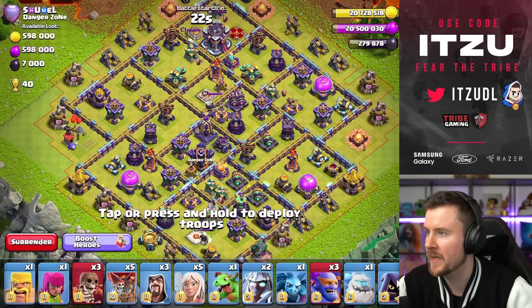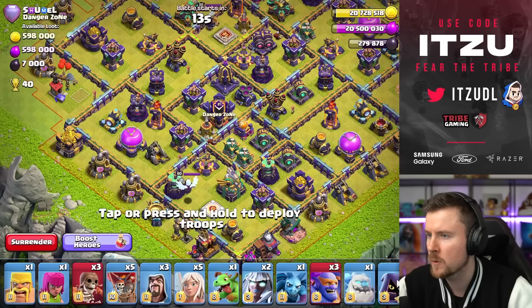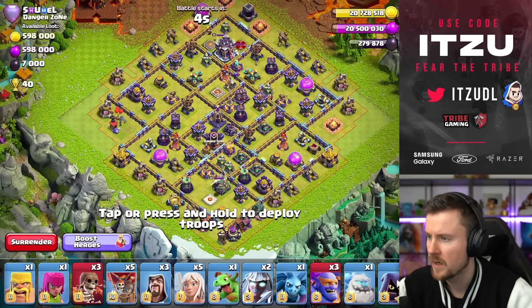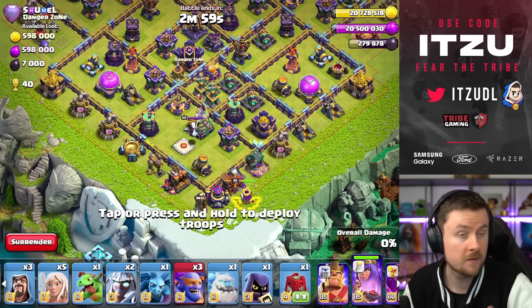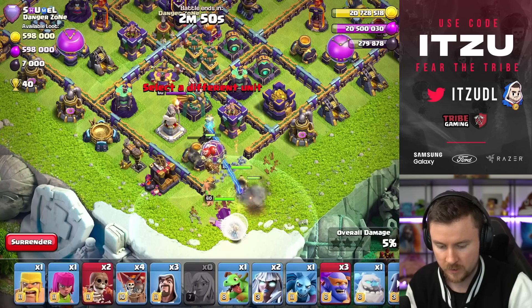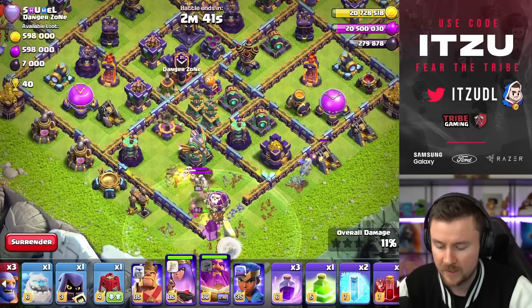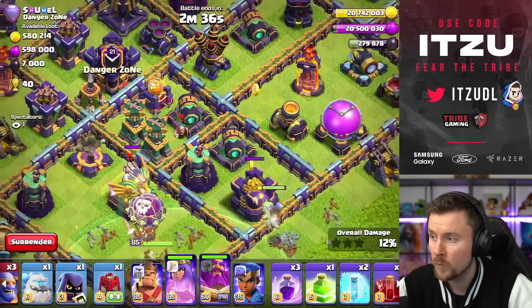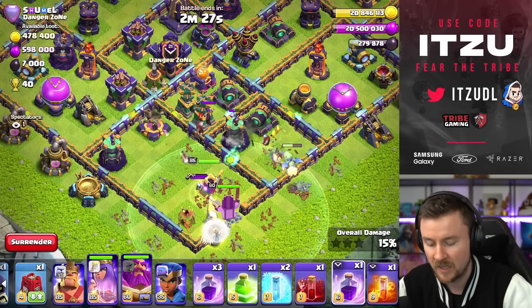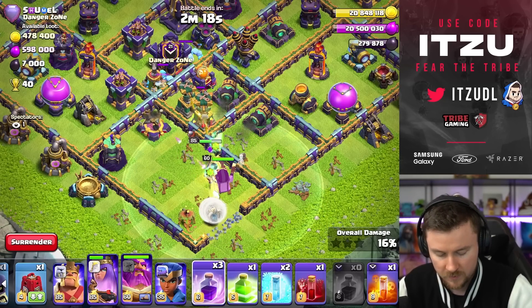This is a wild looking base. How do we approach this? We have the invisibility tower behind the town hall, which is never a good thing to have. I don't know why, but those super weird looking bases are always the hardest to attack — normally you always have a first idea as soon as you see a certain style of base, but those bases you always have to think again. On this one though, we want to charge that eagle. I feel like a queen charge is better. I think we can create nice pathing charging in here — there's nothing in the second layer that can actually threaten our queen.